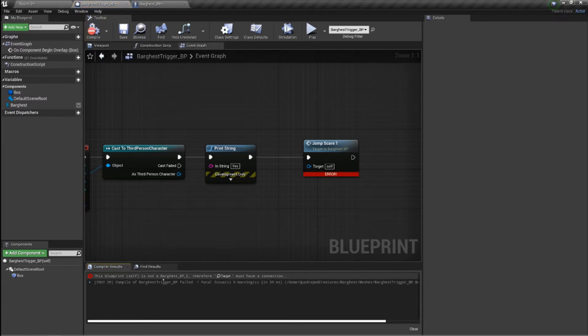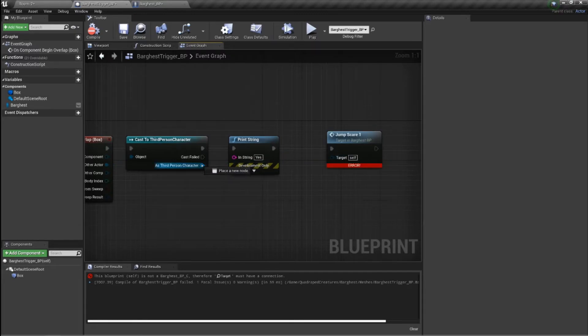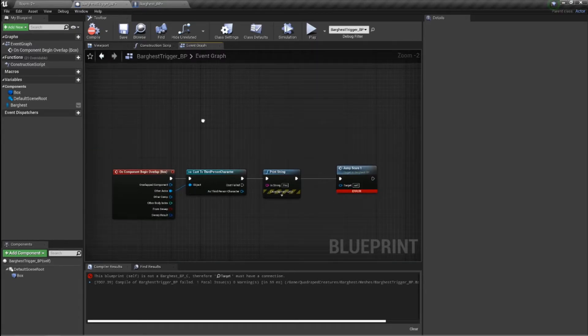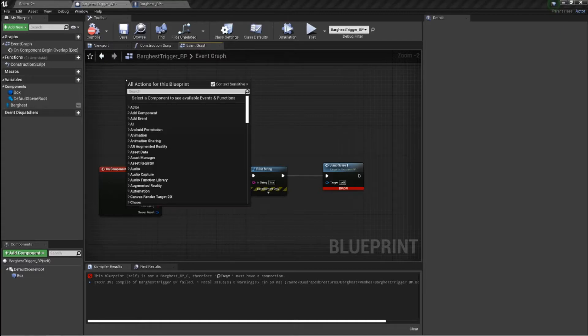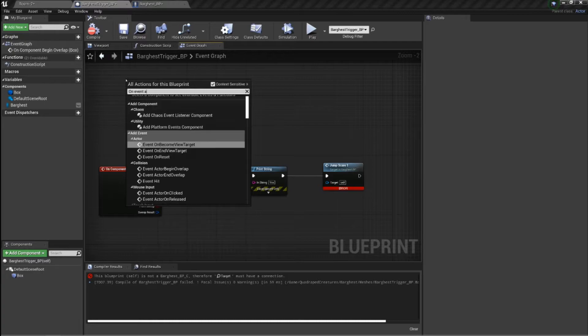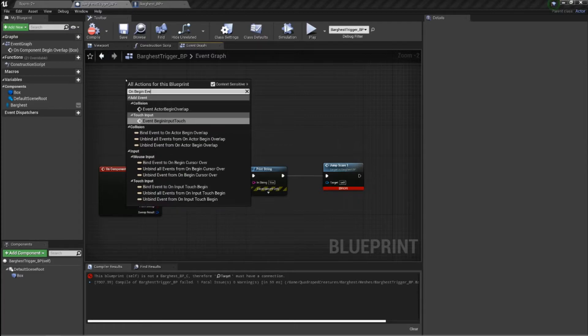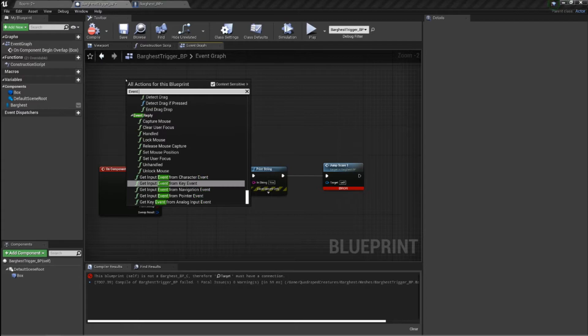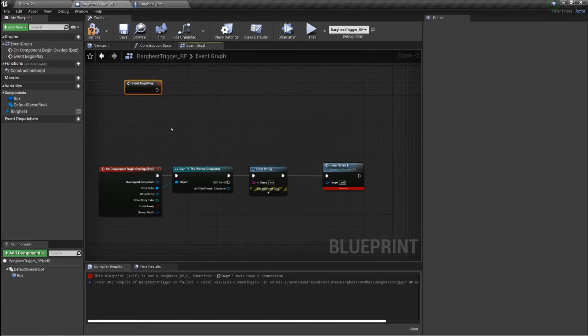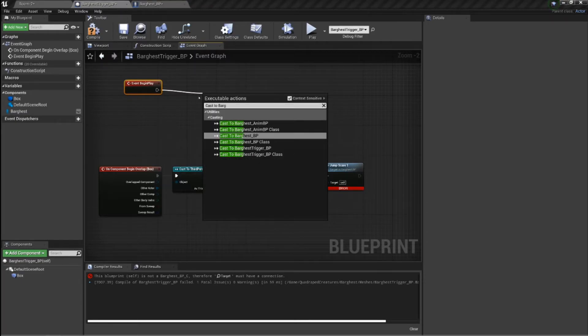The error says 'this blueprint itself is not a Barghest, therefore target must have a connection.' I'll try one thing — on event Begin Play, we're going to cast to our Barghest and then add that in straight off the bat.